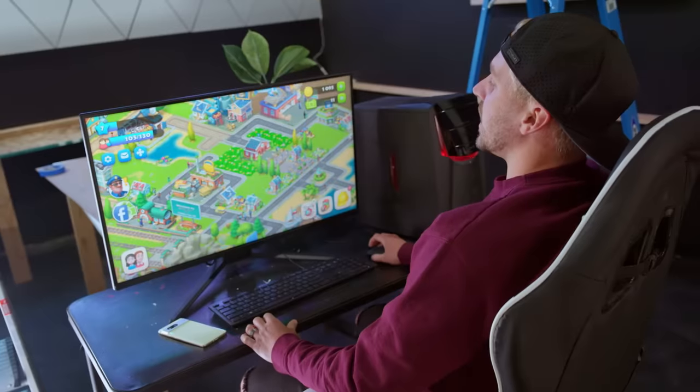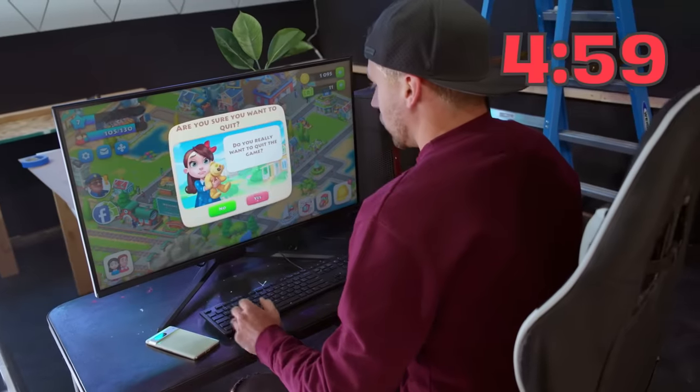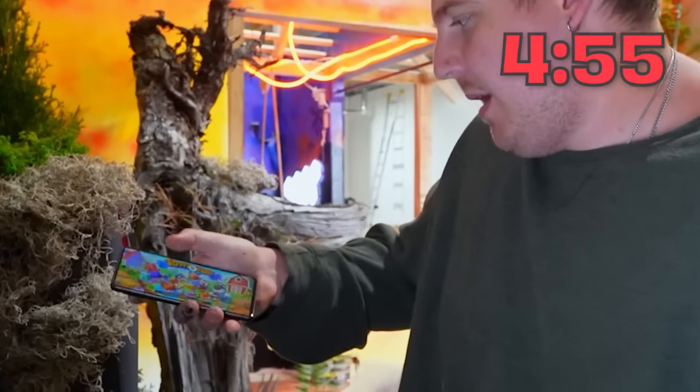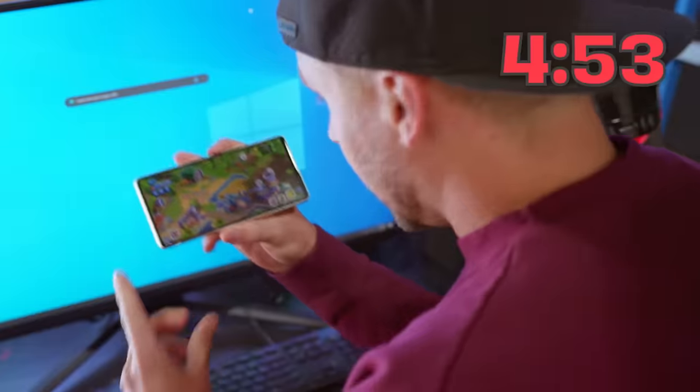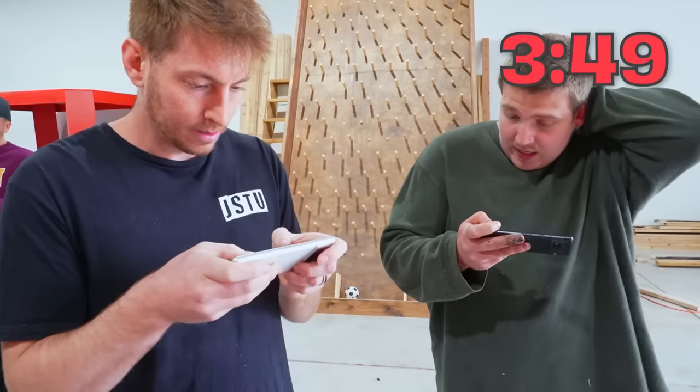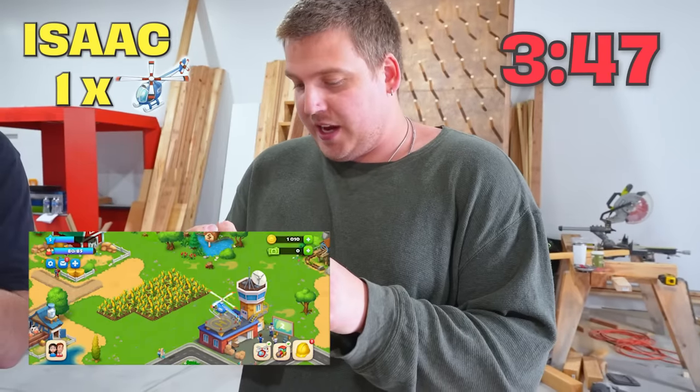Challenge begins in three, two, one, go! It requires us to exit the desktop and open it up on the phone. Loading — and just like that, got it opened on the phone. Already have enough materials for one helicopter. Helicopter one, out — boom, just sent a helicopter.